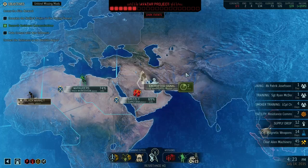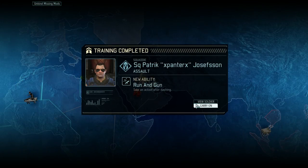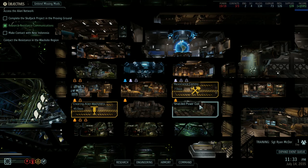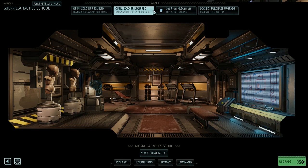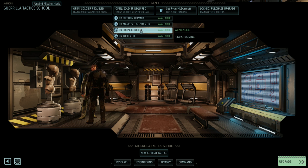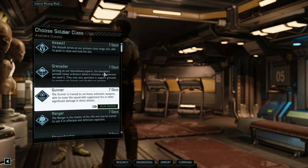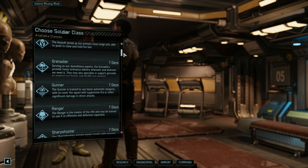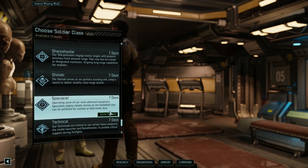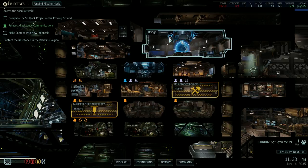Let's get Smoker, why the heck not. We're also about to finish Patrick's training — so now he's an assault. We could use another specialist now. It doesn't really matter who's going to be a specialist. They all have free health except Gruza.